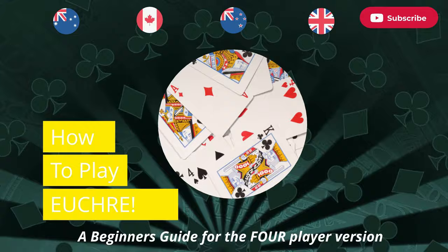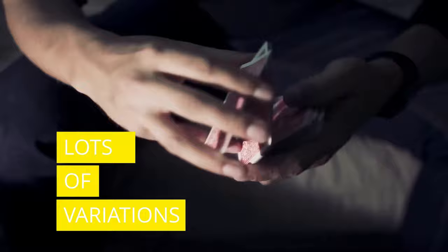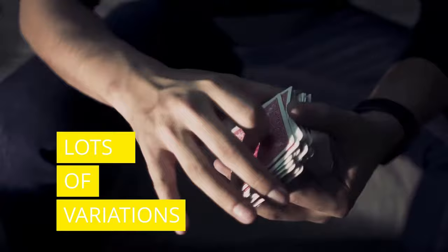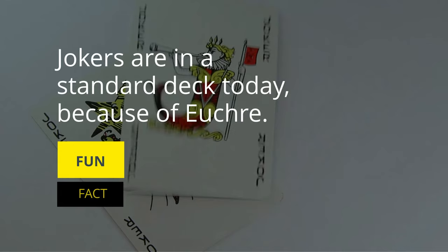It's played with a deck of 24, 28, or 32 standard playing cards. Normally there are four players, two on each team, although there are variations that range from two to nine players. In this video we will only cover the four player game. Fun fact: Euchre is the reason that two jokers appear in the standard deck of cards, but you won't need them for the game.